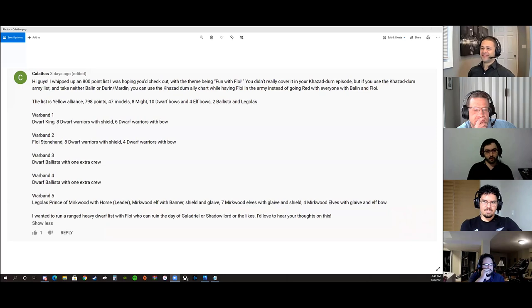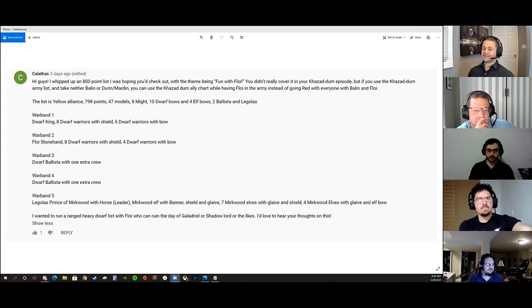On this week's episode we're going to be going over a list by Califas, as well as the main topic which is a fiefdoms list that we have all written to help you in case you were trying to take them to a tournament. So we'll go to the list real quick, which is from Califas. Here we have a list submitted by Califas: a yellow alliance at 798 points with 47 models, 8 might, 10 dwarf bows, 4 elf bows plus 2 ballistas and Legolas. That's his lead-in to the list.